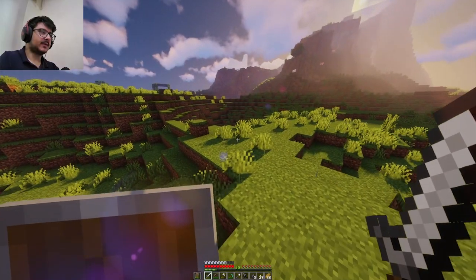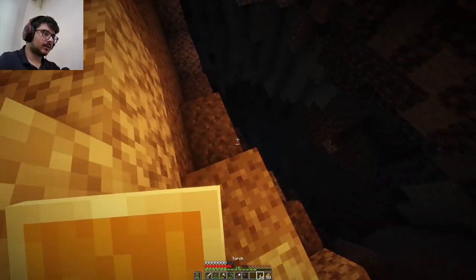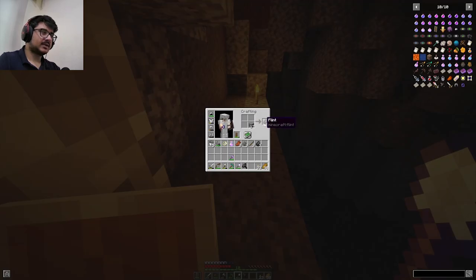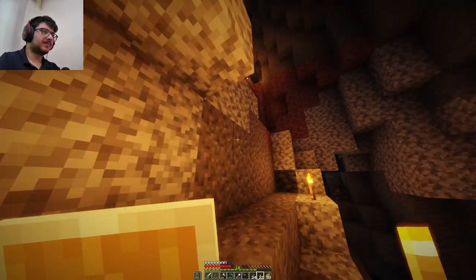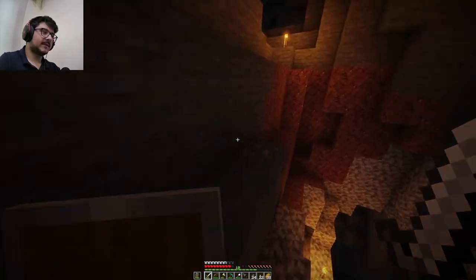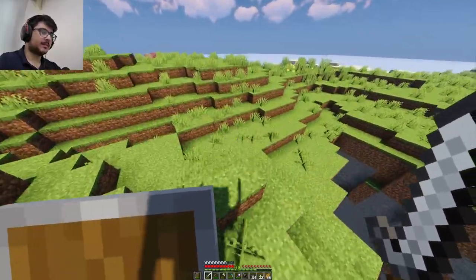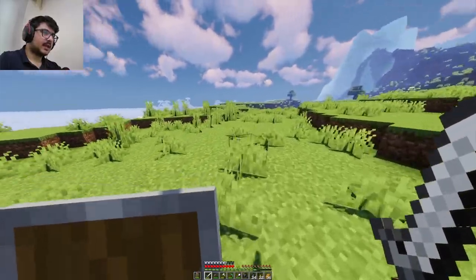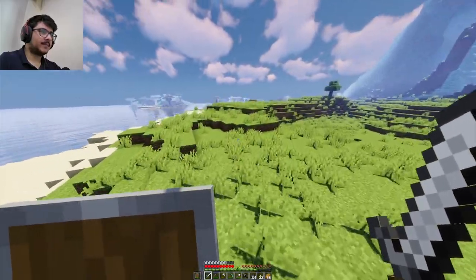Let me wear my shield so I won't get destroyed by other mobs. Let me mine some gravel and convert this into flint. Now we have a lot! Now I need to go back to the surface and collect some feathers. I need to go to the village — I saw some chickens over there dropping feathers.